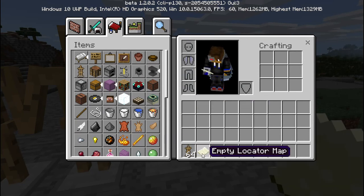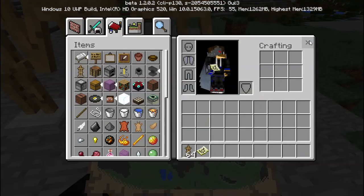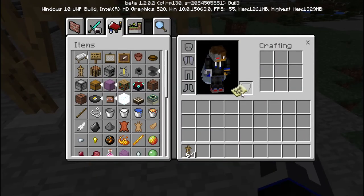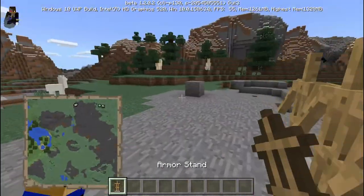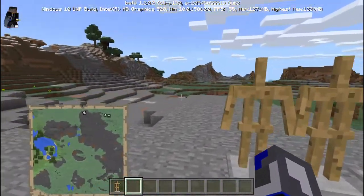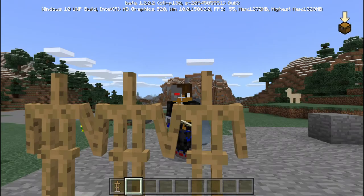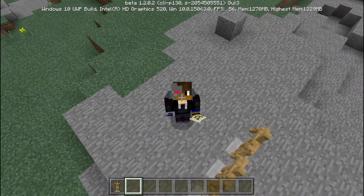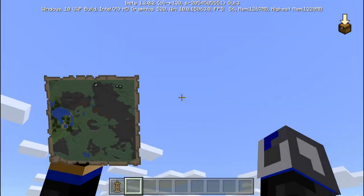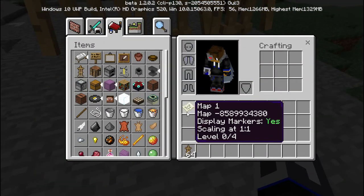Oh, we have our starter map. Look, we can put our map on — bada-bing, bada-boom, look at that. That's nice, right? Though there's no coordinates on the map yet. Okay, that's a really big map — this map is too big. We'll keep it, but we don't need it right now.